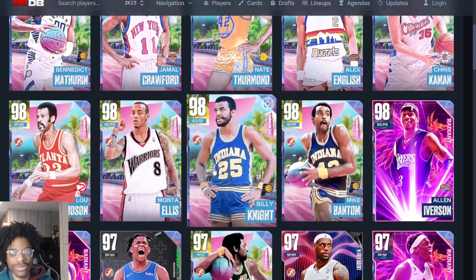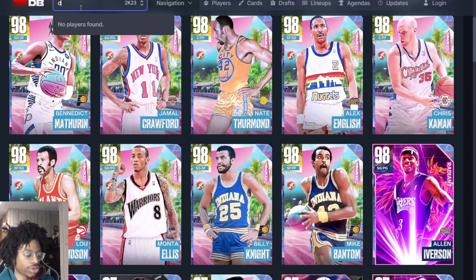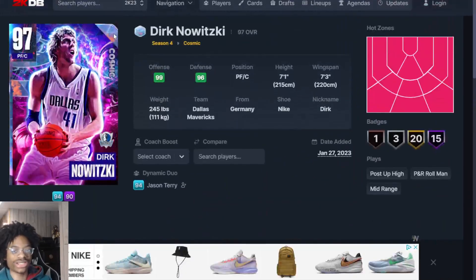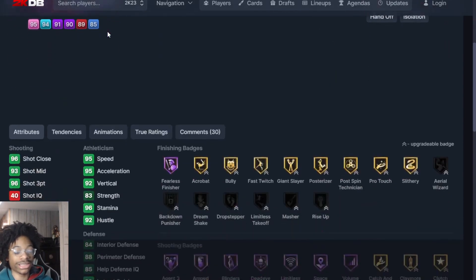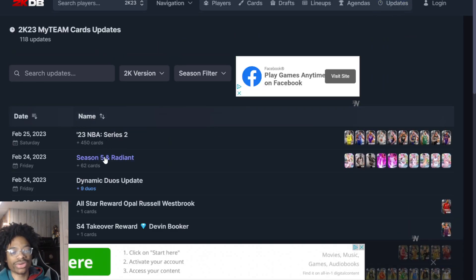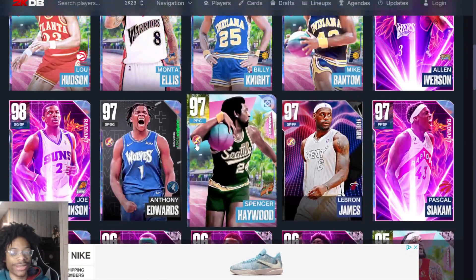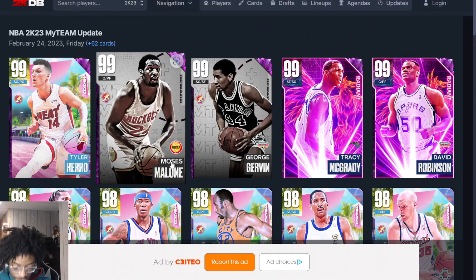There are some honorable mentions being left off — Dirk, DeRozan, Wixie, who is actually a nice card, and James Harden — they're both really good. But this list was tough so we had to keep some names off. Jamal Crawford too, I don't really know how he plays yet, so I didn't want to rank him. We'll know better when people start to get them.